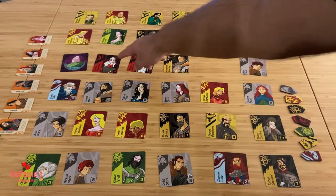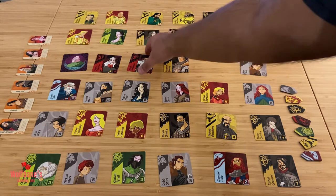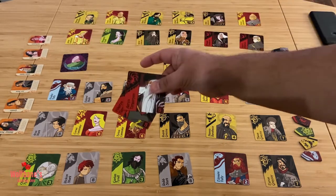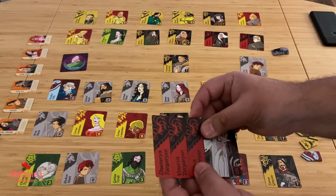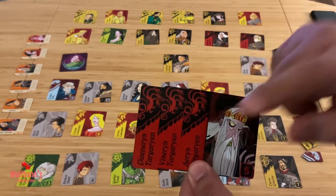You move Varys to the very last Targaryen card on that side, pick it up, and you're also able to pick up all other cards of the same clan as part of the same move. These two are also Targaryen cards, so you pick those up as well as part of the same action. That concludes the main action you perform on every single turn.